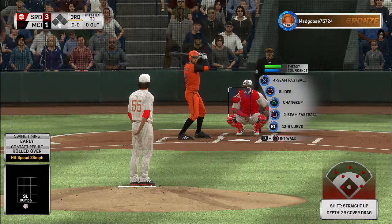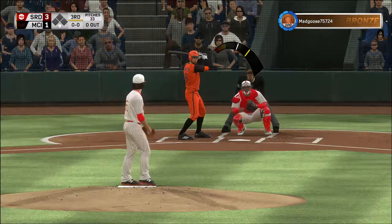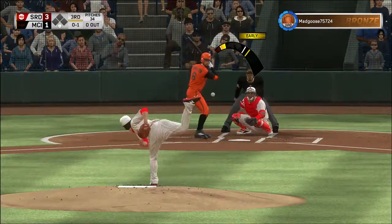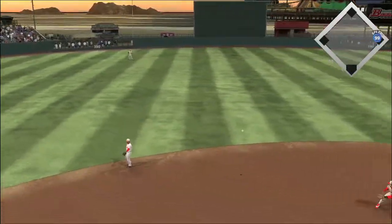Ready for another chance, Billy Hamilton leads off in the home half of inning number three. That was a first-pitch fastball — he just blew it right by him. You talk about an overpowering fastball working today — he's got a good one going.